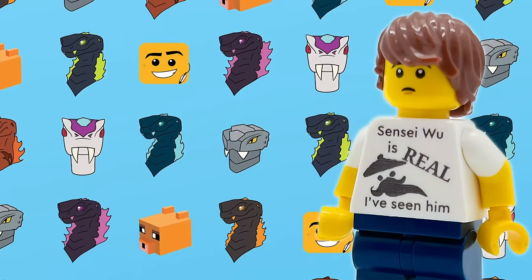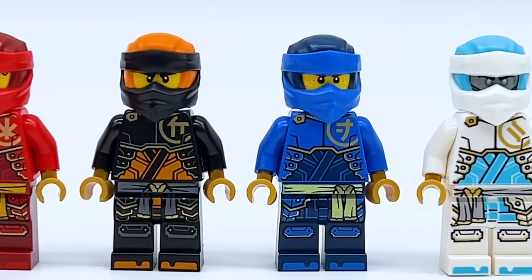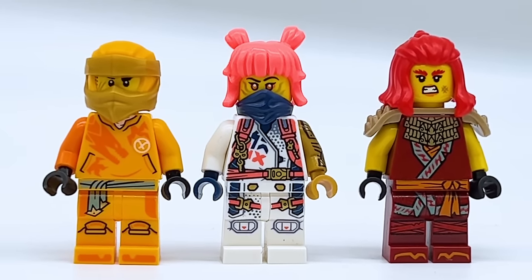However, as of right now, this is the end of this line of mechs. We only have four mechs when there's nine members of the Ninja Team. There's the original six — Kai, Cole, Jay, Zane, Nia, and Lloyd — plus the new characters from Ninjago Dragons Rising: Aaron, Sora, and Wildfire.